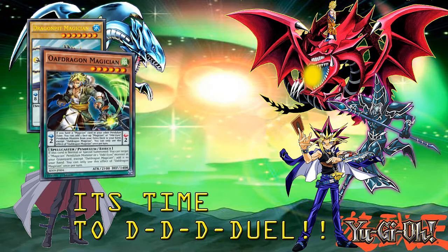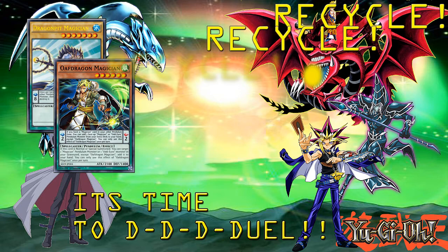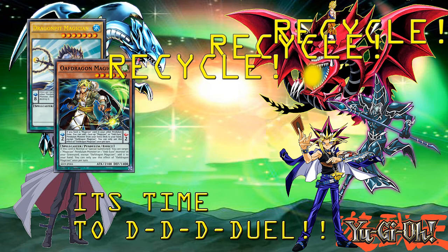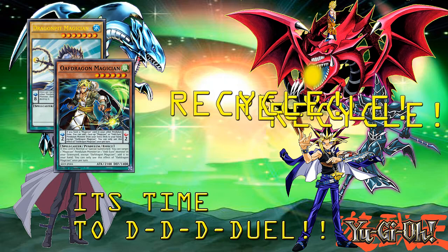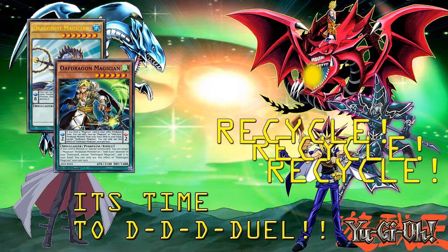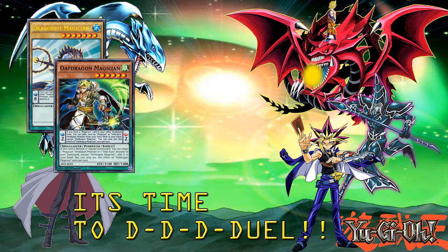Next we have Oath Dragon Magician. It is a level 6 spellcaster with a pendulum scale of 2. If you have a Magician card in your other pendulum zone, you can add one face-up Magician or Odd Eyes pendulum monster from your extra deck to your hand, except Oath Dragon Magician. That is extremely good. Oath Dragon also has another monster effect — if it is normal or special summoned, you can target one Magician or Odd Eyes monster in your graveyard and add it back to your hand. So he is good for recyclability. He has a very low scale, and Dragonpit has a really high scale, so you can summon anything from level 3 to 7 when playing this as a pendulum set.